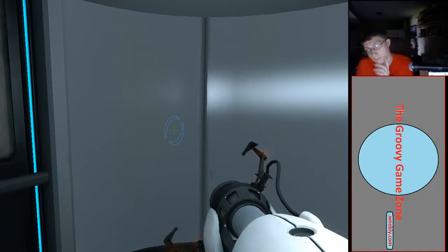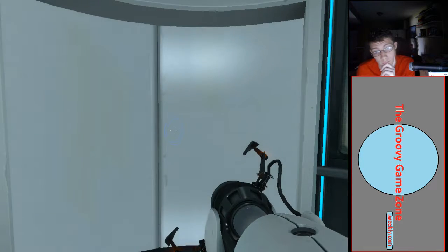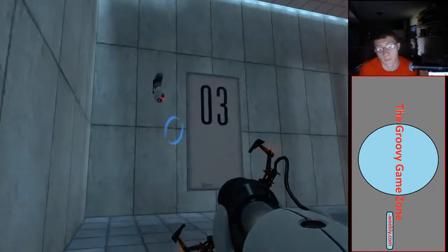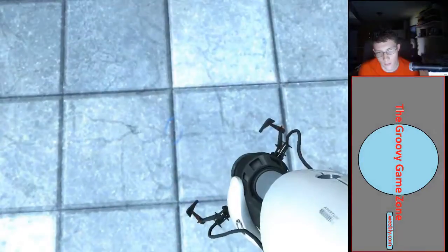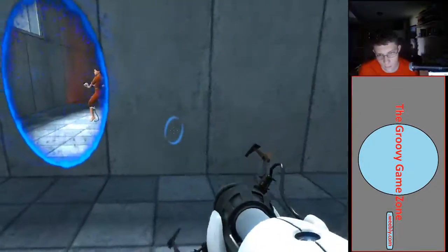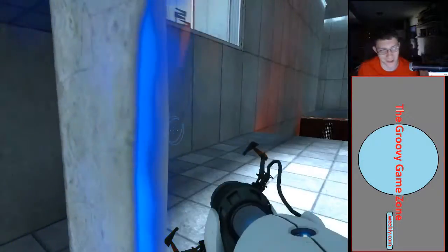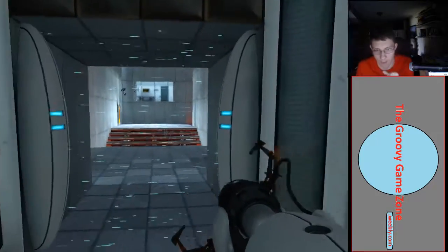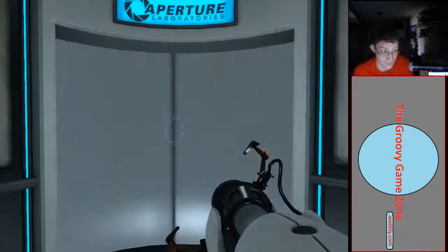Come back down here and play. These intradimensional gates have proven to be completely safe. The device, however, has not. Do not touch the operational end of the device. I'm going to guess the operational end is where the portal fires from — it's the only part that's operating, so that makes sense. Can I fling myself all the way over there? I wonder if I could just keep cycling myself through portals until I ended up on the other side of the gap.